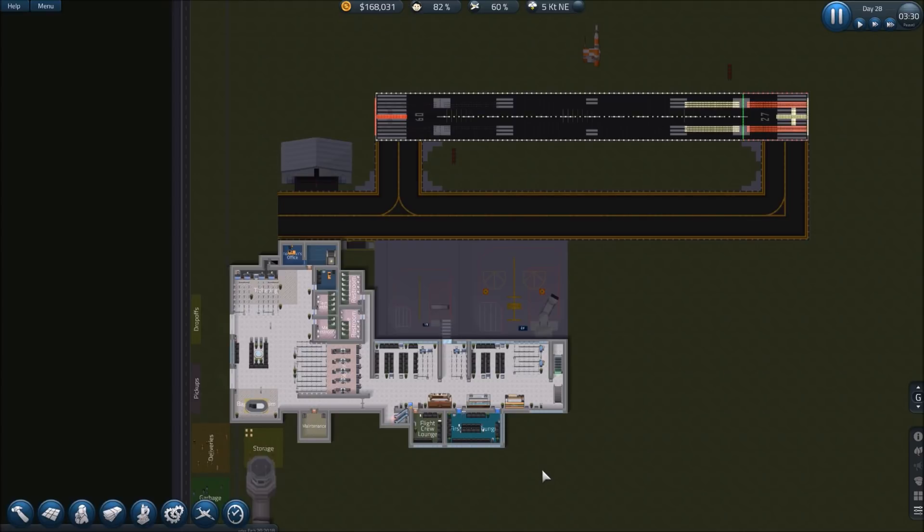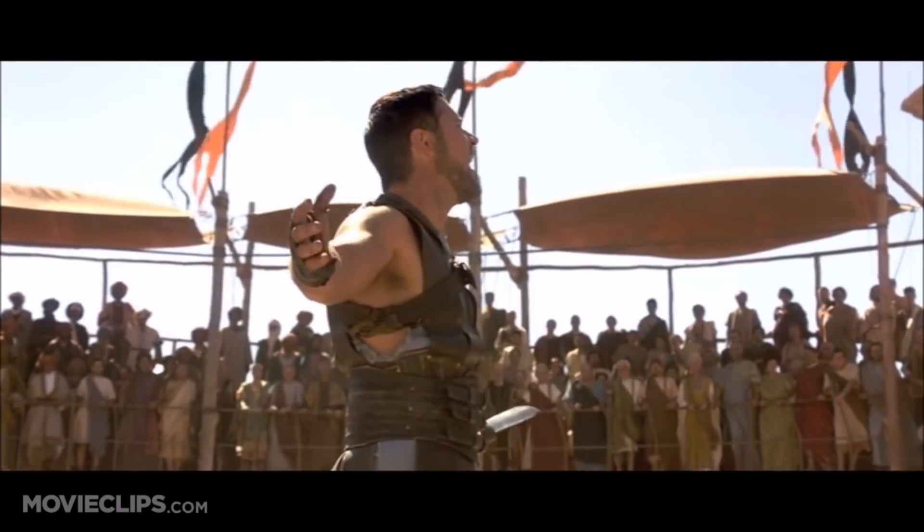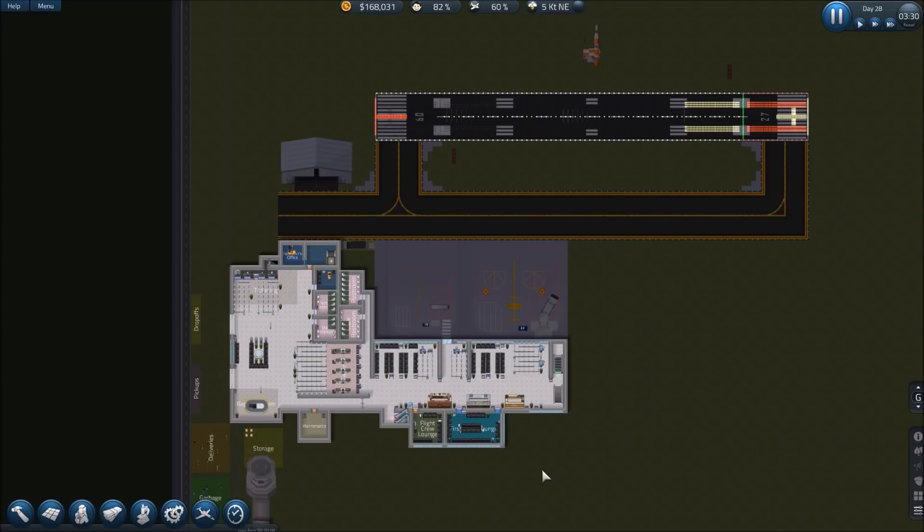Now we're going to cut over to the base career airport and show you how to put in just a bare-bones system at minimal cost. If you've already got all you need and understand what we're doing here, appreciate you coming in — give us a like, share with your friends, subscribe for more great content. If you want to see this run through one more time you can start back at the beginning. Otherwise, check out the rest of the video to see how to start this from scratch without all the extra stuff.